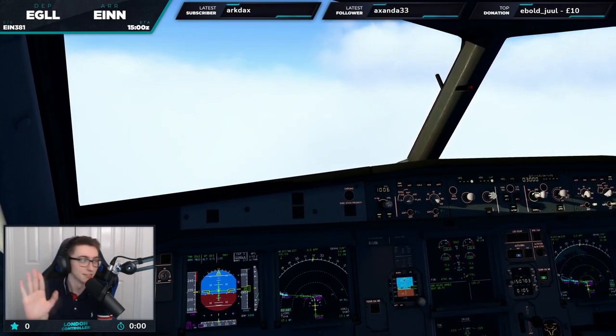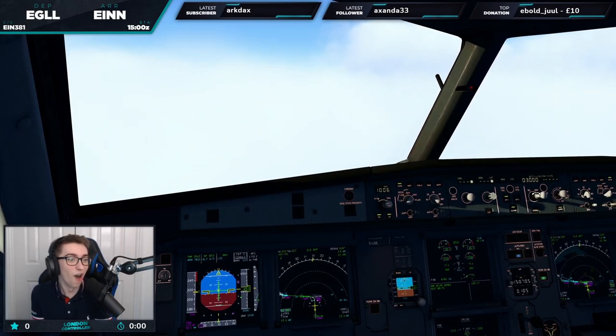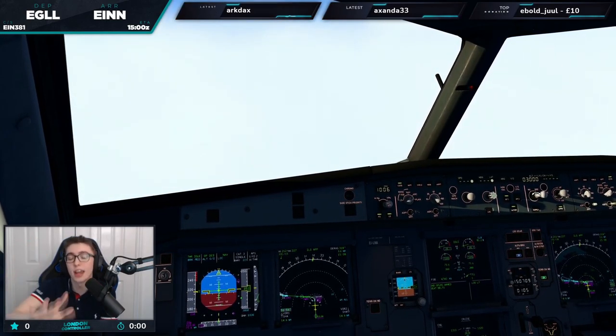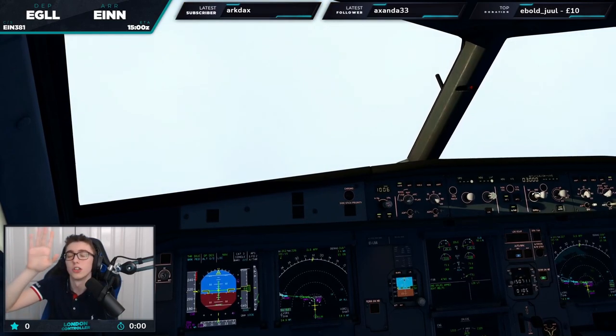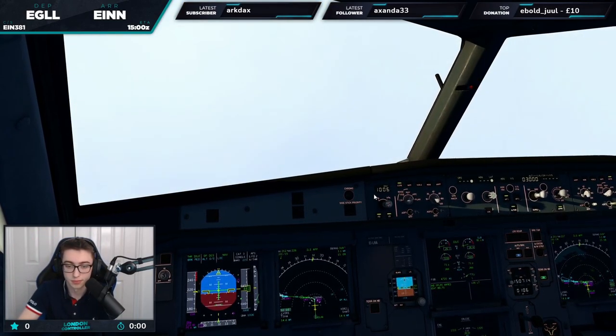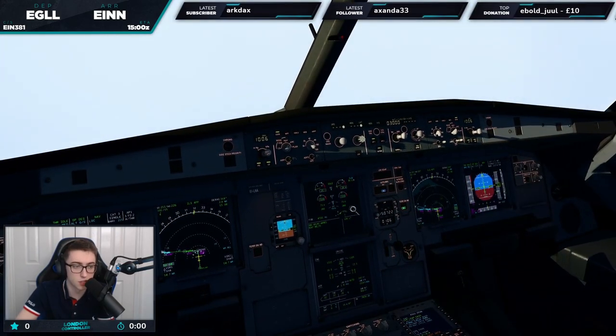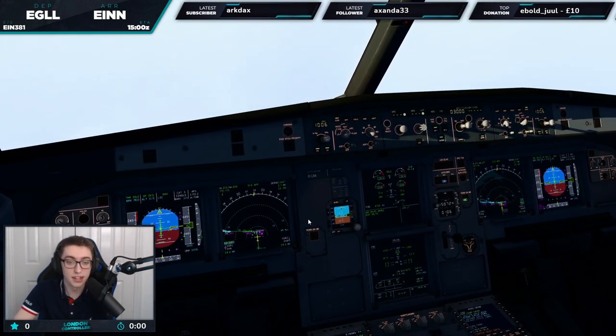Settings for Discord — oh sorry, settings for X-Plane will be out on Discord soon. Right, speeds looking good. Minimum break — 1006. Alex, welcome to the stream.